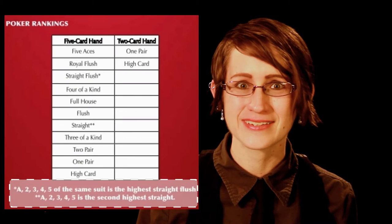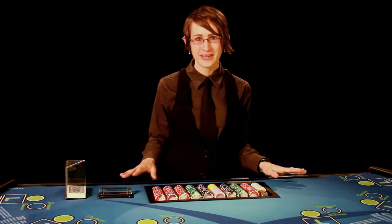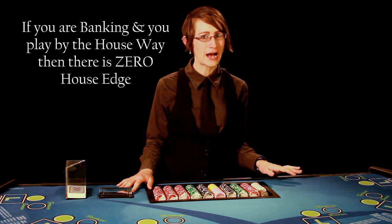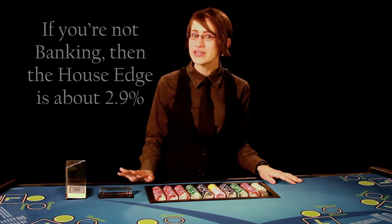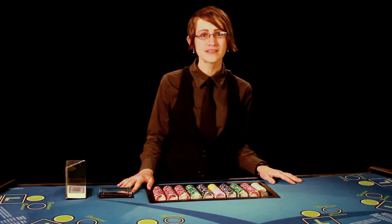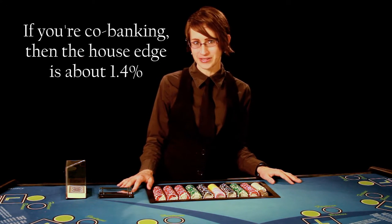Because this game follows the basic poker concept, it also has the same poker hand rankings as normal poker, with the only exception being that in some casinos, the second highest straight is ace, two, three, four, five. The house edge in Pai Gow Poker depends on whether you're banking or not. If you are banking and playing by the house way, then you are essentially playing with no house edge. However, if you are not banking, then the house edge is about 2.9%. If the casino allows co-banking, then the house edge comes out to about 1.4%.